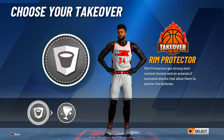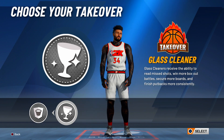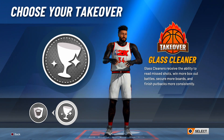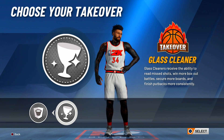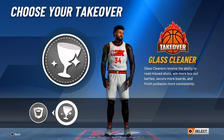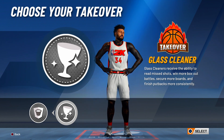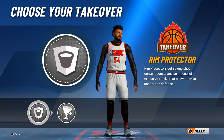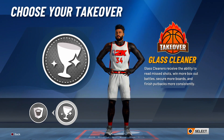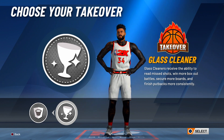For takeover, a lot of people debate rim protector takeover vs glass cleaner takeover. I prefer glass cleaner takeover — it makes you an absolute dog. You can see where the ball is going, you can box people out, dominate the paint, and break box-outs. Some top centers have both builds and switch between rim take and glass take. But I feel like this year rim take isn't as OP as last year and people still make shots on you in the paint, so definitely go glass cleaner takeover.